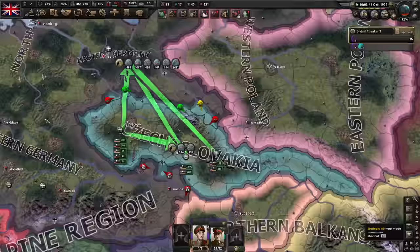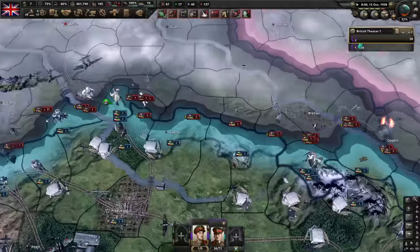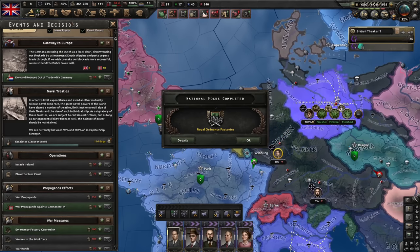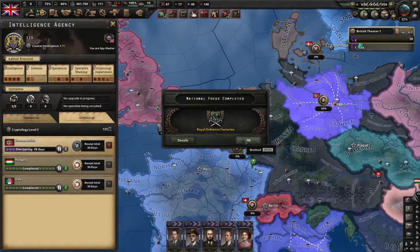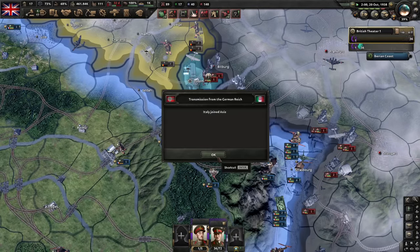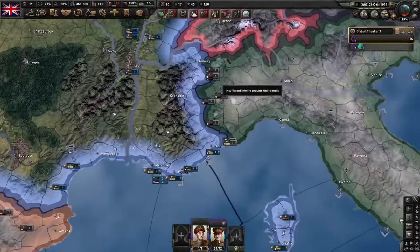Encouraging Czechoslovakia to attack. Relocate our operatives so we can have better intel on Germany, and continue decryption. Luxembourg has been attacked, but I think France can handle themselves. And now Italy joins — they're going to beat up France, most probably. Aircraft production group — focus on fighters.